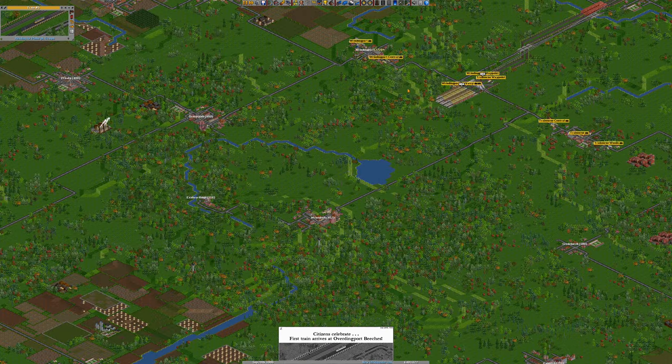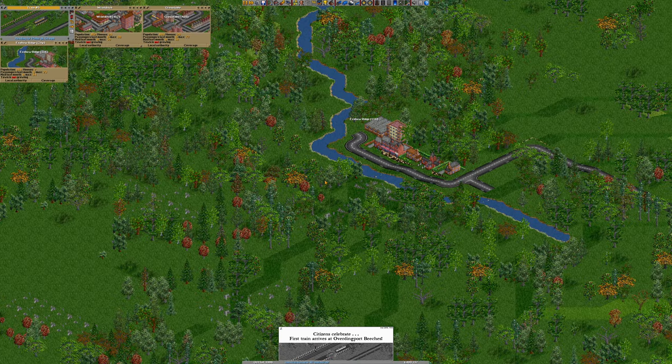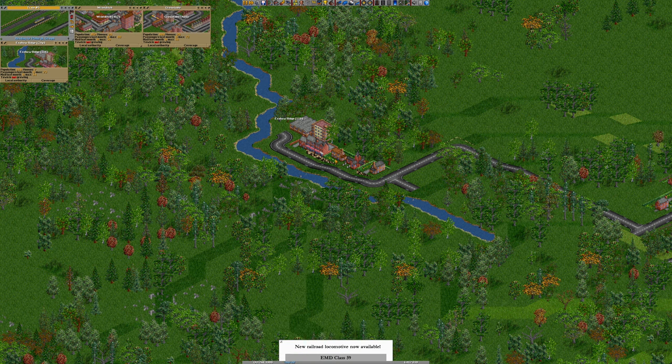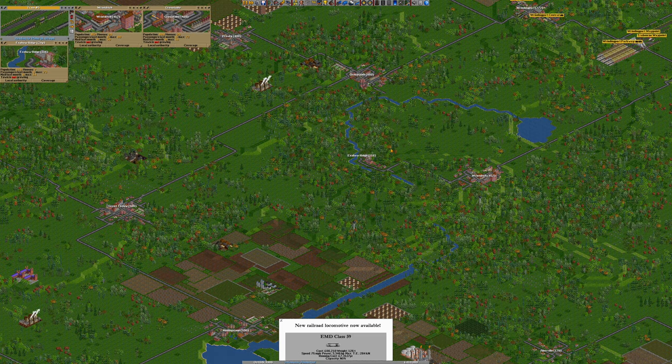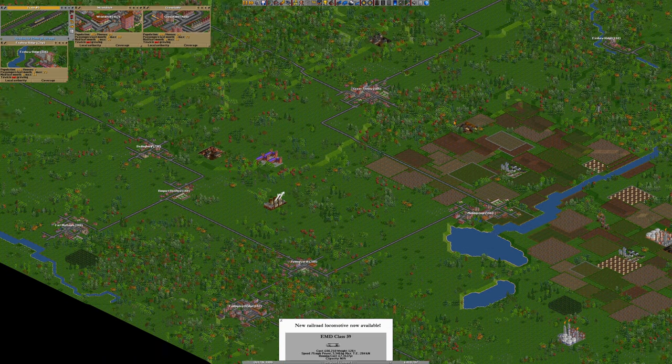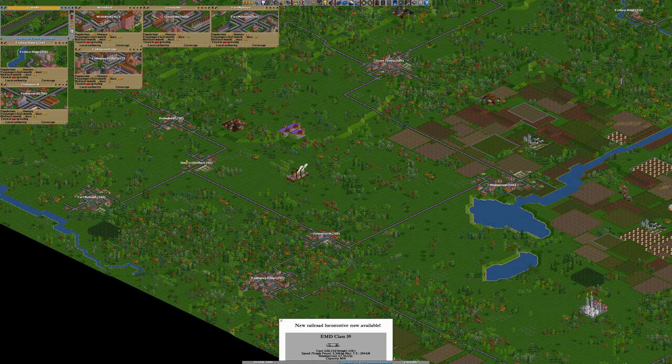We've got that going. Let's think about extending our main line down. Exshore Ridge is actually a city — are you having a laugh? There's seven buildings. I can't believe that's a city. I want a city down here where we can terminate, actually, but we haven't got one.